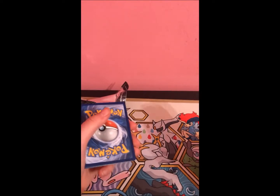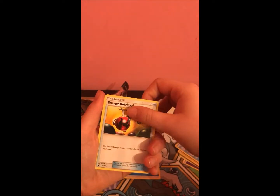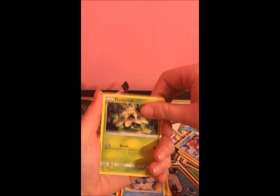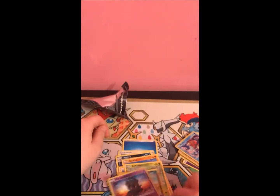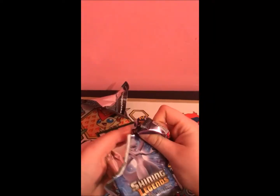Little pack check — I think I felt something, guys. Water energy, energy retrieval, Life Dew, Corphish, Stunfisk, Pikachu, Bulbasaur, Totodile, Shroomish, Scraggy, and Marshadow. I have so many of this guy — hollow and reverse hollow, it's ridiculous. And no shinings, no GXs. Come on guys, we gotta do better than this.